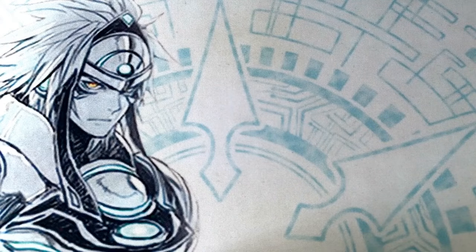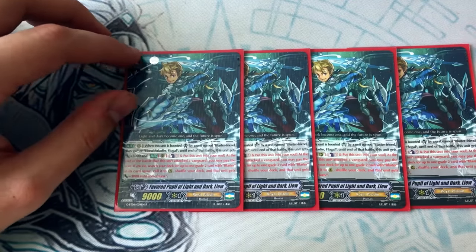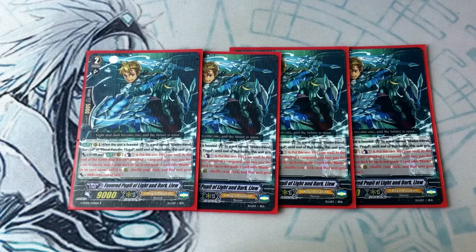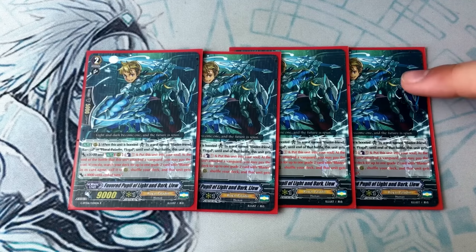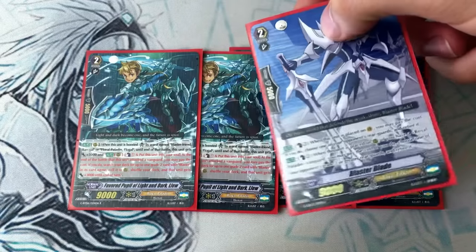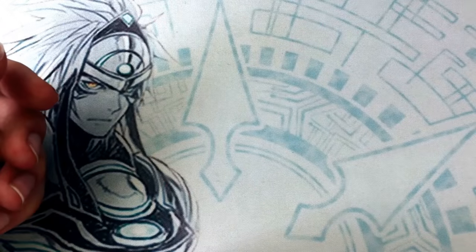Moving on to our grade twos, we've got four copies of Favorite Pupil of Light and Dark Lou. This card has been great since set six. What it does is at the end of the battle that this is boosted by Blaster Friend Bark Goal or Floral Paladin Flow Goal — when he's boosted, he gets 3k. So if Bark Goal boosts, he's a 19k beater. And this isn't GB1, mind you, so you can do all this early game. At the end of the battle, move to soul, search your deck for a grade two card with blaster and call it — the called card gets 3k. So you search out Blaster Blade and it's a 12k attack. And if you have Flow Goal, it restands if you give it triggers. Rush, rush, and deck thinning — deck thinning is great.